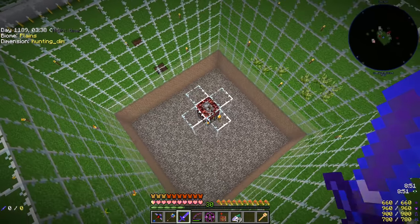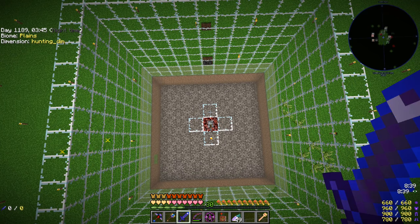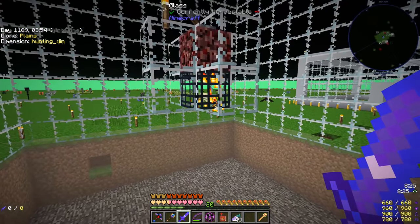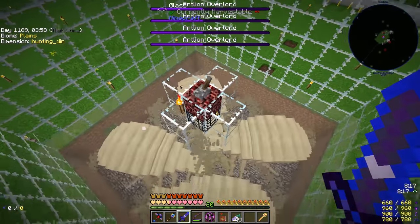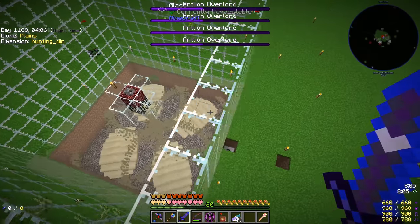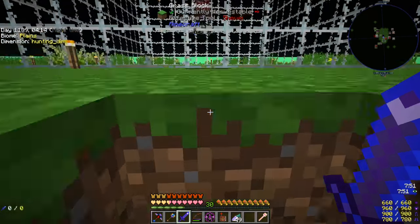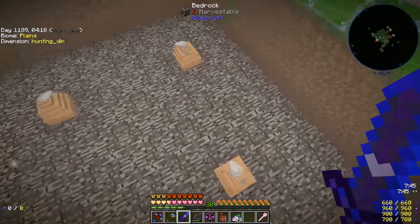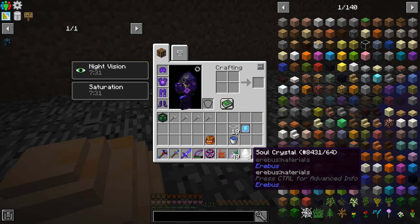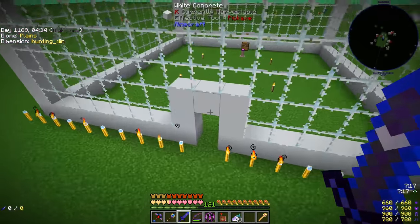Let's give this a test. Using a carrot to keep our health up — that should spawn in the antlion overlord. It doesn't appear to be spawning anything at first, but there it is! I think four of those is enough, so I'll turn it off. They're all dying. The mob crusher doesn't collect the drops automatically, so I'll grab those manually — four quick hammers and four soul crystals. Awesome.